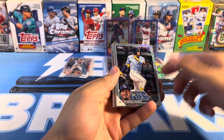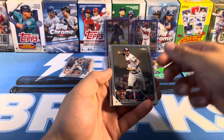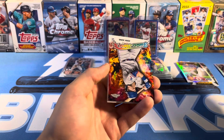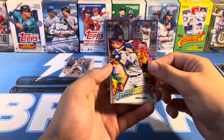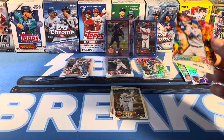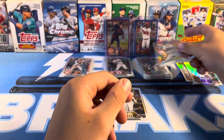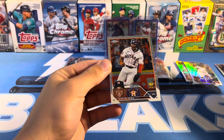Not great right there — Carlos Correa. Alright, not bad. Josh Young Future Stars, that's cool. Tatis, that's a nice one. Nice Josh Young right there. And the last card of the opening — Jeremy Peña. So overall, some pretty good boxes.